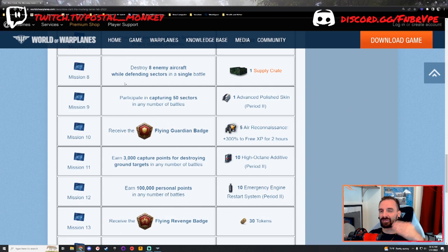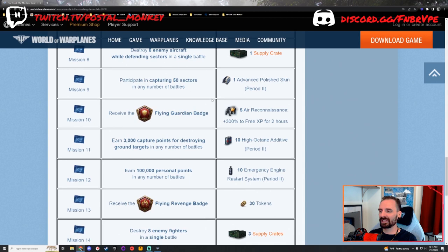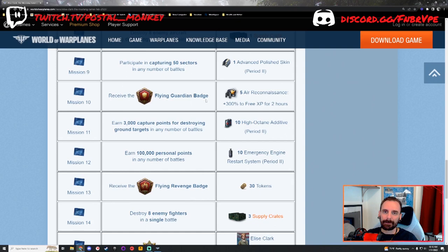Mission number nine: participate in capturing 50 sectors in any number of battles. Take a plane that's going to capture sectors quickly — typically ground attackers and bombers — but really, whatever plane you're most comfortable in. Sometimes battles will just naturally be about capturing sectors. Focus on capturing as you should be anyway: always be capturing. You'll get this mission done eventually. The reward is advanced polished skin, which is pretty darn nice.